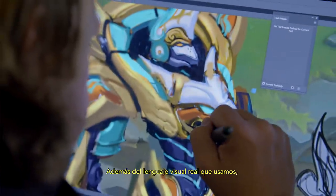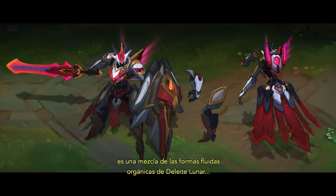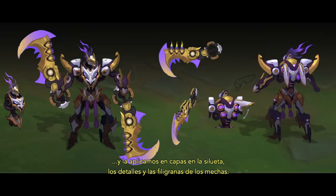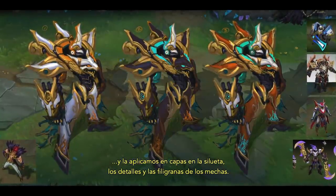The actual visual language we're using is a blend between the organic, flowy shapes that we've established in our previous lines for Lunar Revel, layered into not only the silhouette but also the surface detail and filigree that you see on the mechs themselves.